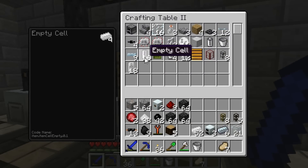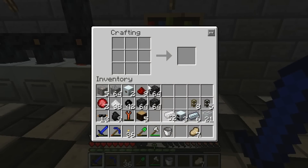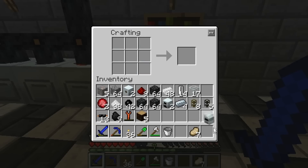Now we're gonna make a geothermal generator. You're gonna need some empty cells which require you to put four tin in a certain position. You take the empty cells along with a generator and refined iron to make a geothermal generator. A geothermal generator uses lava to get power. If you have a volcano in your backyard like we do, or if you're close to a large lava lake, they'll be useful. Other than that we don't really suggest using them — it's not really renewable but lava is pretty common.